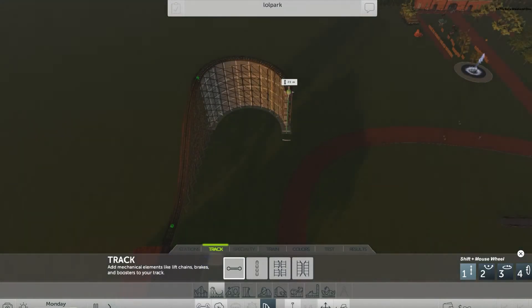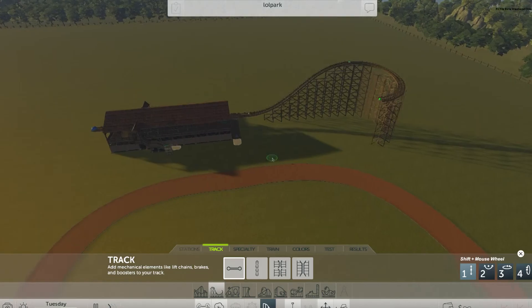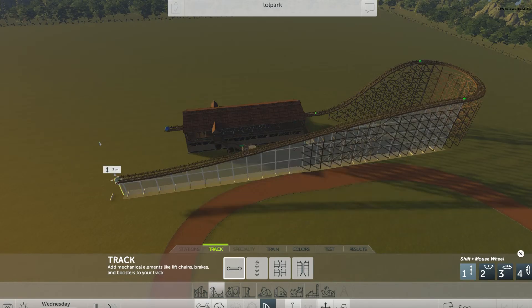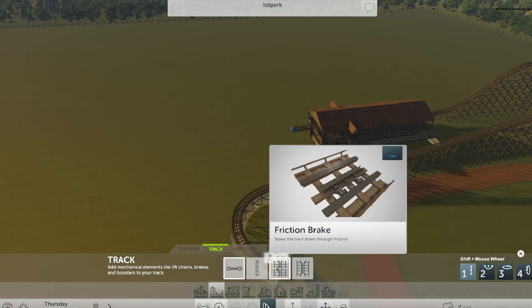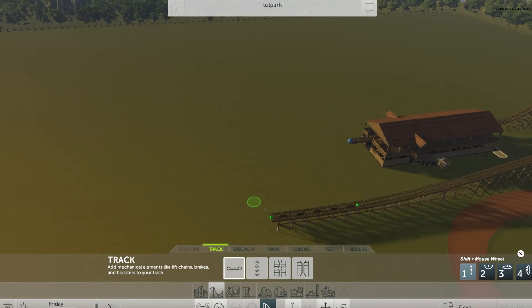Let's keep it simple and make a drop down in this direction — we can always play with crazier coasters later. Then we need a braking path, which is important — you have to add this track type separately because you can't just make a section brake on its own. Select friction brake, then a normal track section to